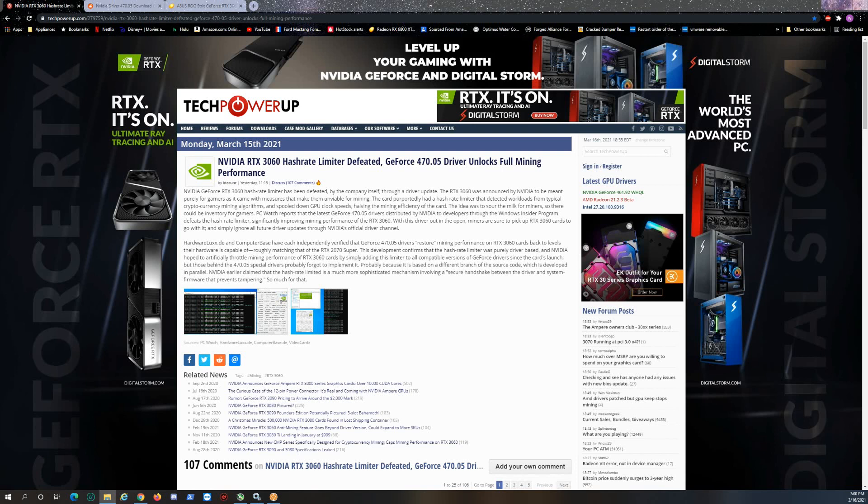What's going on everybody, thanks for tuning in to TFNG Tech. Today we're going to look at this article I found on Tech Power Up — you can just Google this or go to Tech Power Up directly. This article from yesterday covers a Nvidia blunder, whether intentional or by mistake I'm not sure, but it helped a lot of people with their RTX 3060s to maximize their hash rate performance.